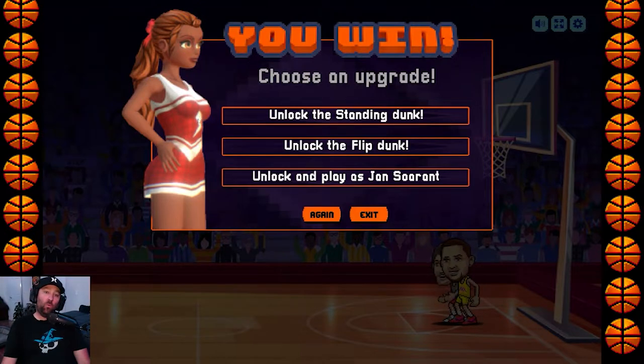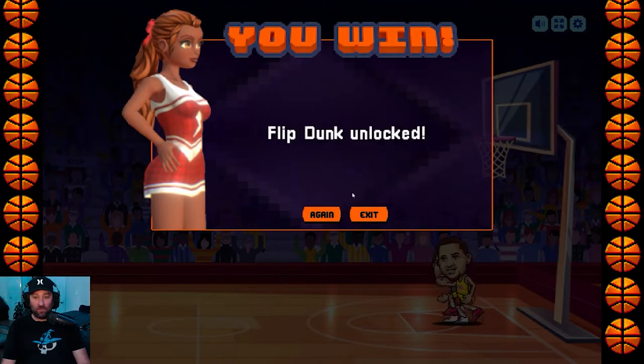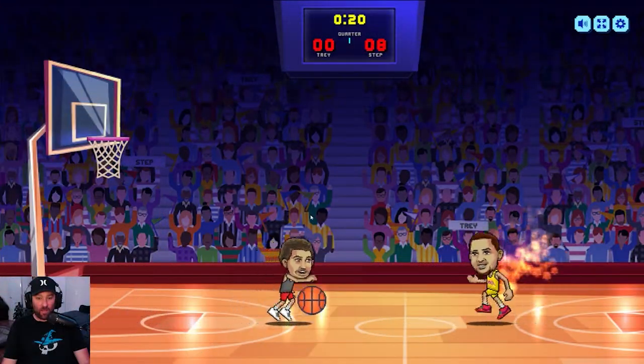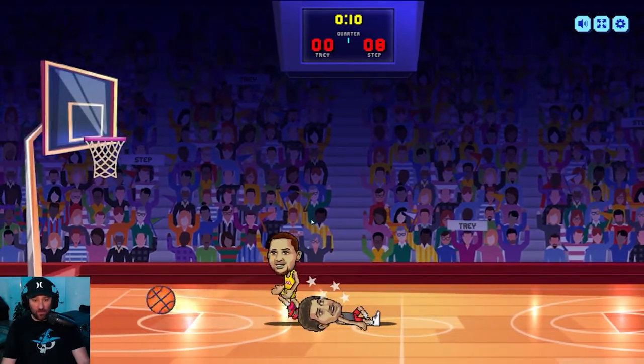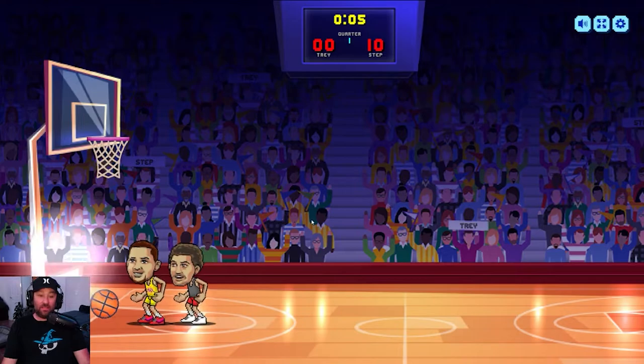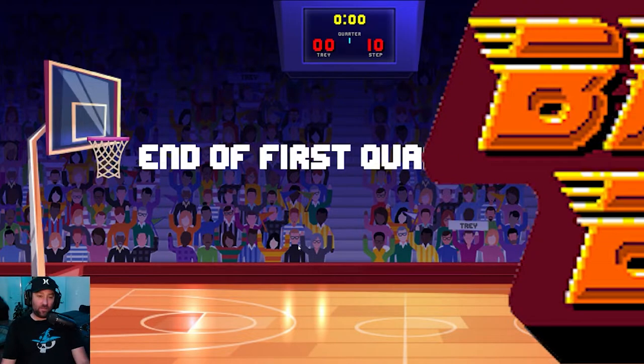When you win a game, at the end I think when you win you can unlock certain features in this game. For example, you can unlock the standing dunk, the flip dunk, and unlock and play as Ja Morant. I'm going to go with the flip dunk. Here we go again — give me that ball — oh nice, right back at you. There's the flip dunk, that is sick! As you keep winning you keep unlocking special features like that.